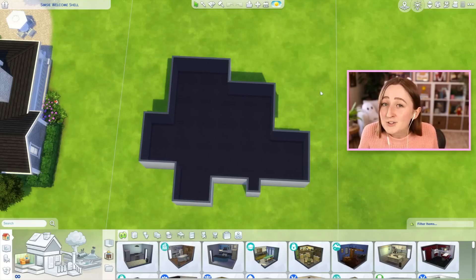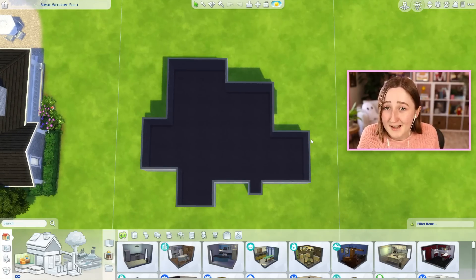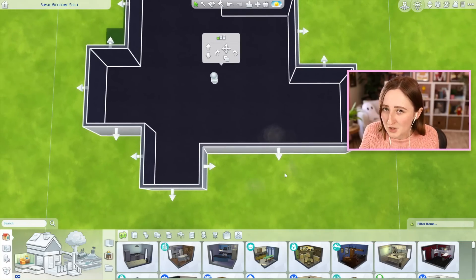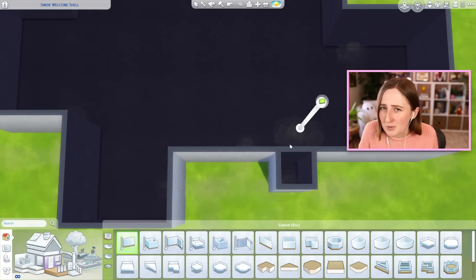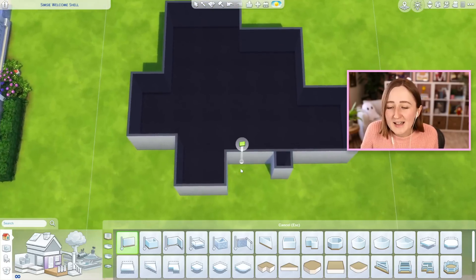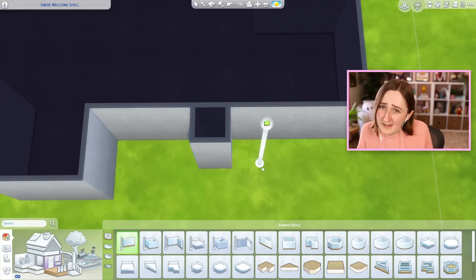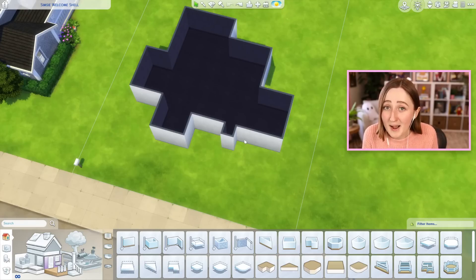The only thing you can't do is change these existing walls. The idea of a shell challenge is that all of us have the exact same exterior shell of the build. So for example, you wouldn't be allowed to get rid of this little box because that changes the shell, but if you wanted to draw a wall on the inside and turn it into a laundry room, you could totally do that. The inside is all fair game, you just can't add or change any of the walls on the exterior.